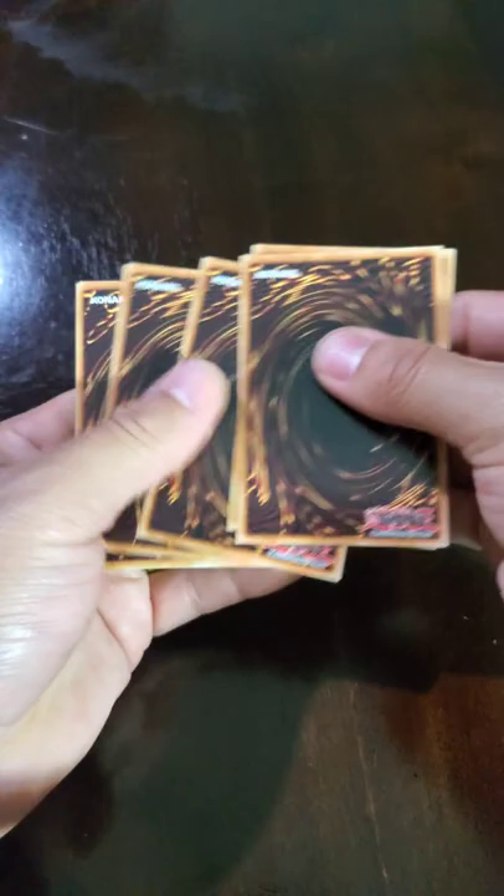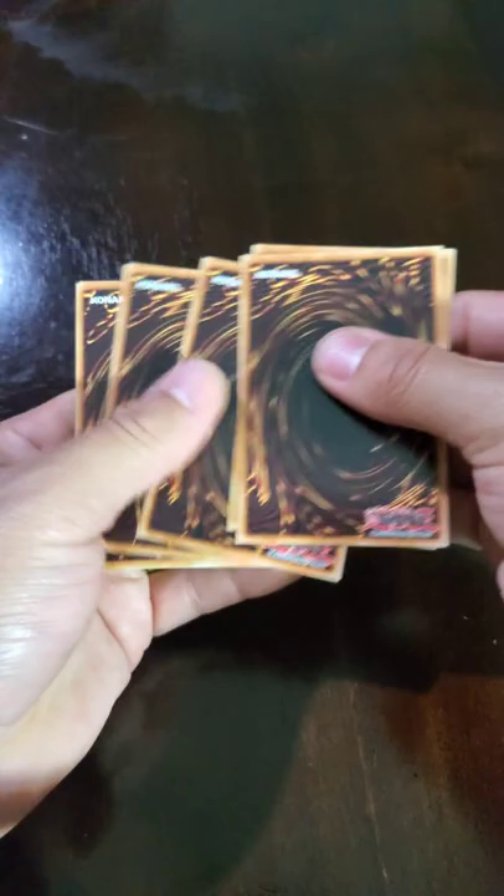Last pack — hopefully we get something good, fingers crossed here. And what are we going to pull? We've got Magic Key McBordor. It's all good — join us for the next one. Like, comment, and subscribe.